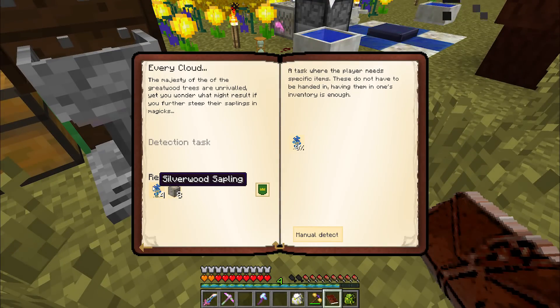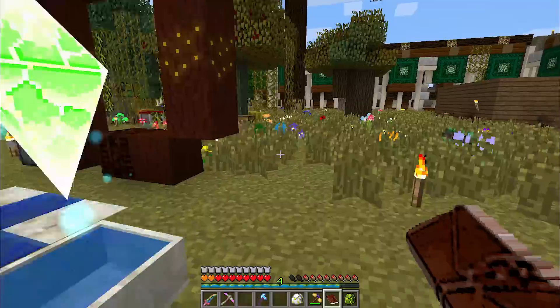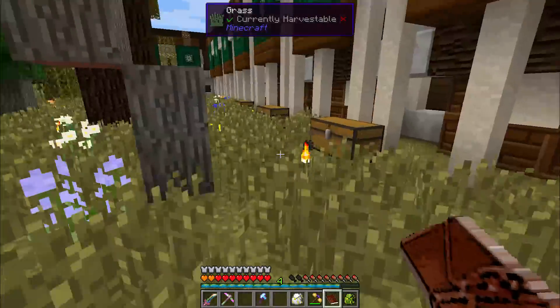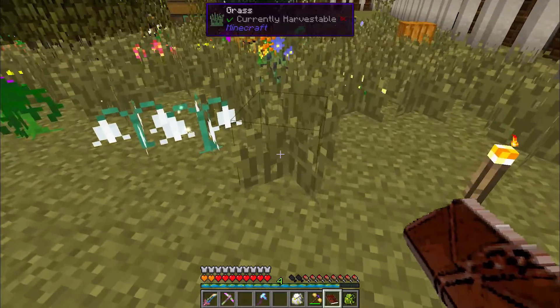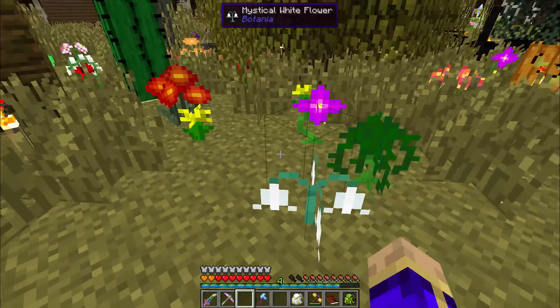The silverwood quest will in fact give us four more saplings and eight logs, so again we don't need to wait. And I think I'd really like to get a silverwood tree over here. There should be enough room for it if I just clean out that stuff and move these mystical white flowers over here. Excellent — let's go collect our sapling, should be done by now.